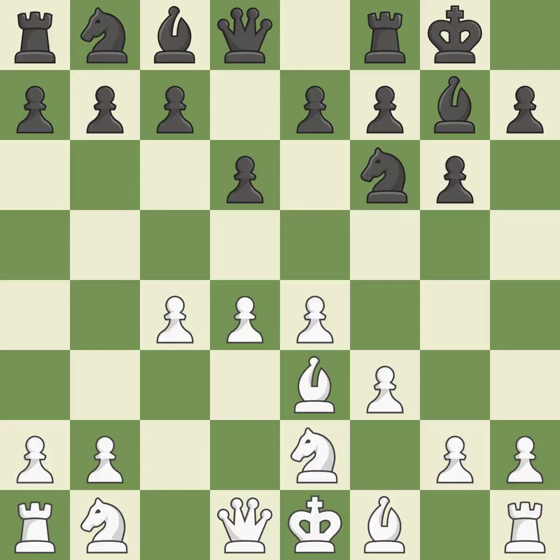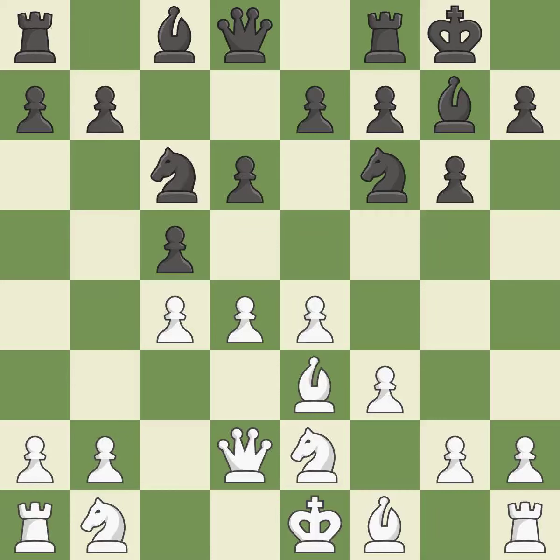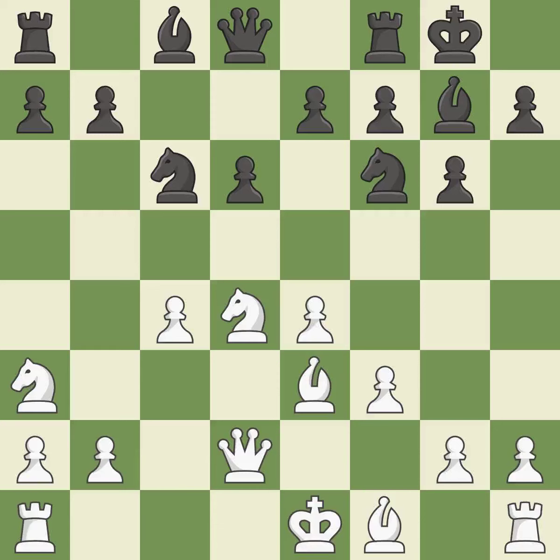Castling kingside tends to be safer because the king is further from the center. By growing a bishop from its initial square, this activates it — it is the final book move. This hits in the middle and prevents the opponent from gaining ground. By growing a queen from its beginning square, this activates the queen. This develops a knight from its starting square, activating it. Recaptures — it is ideal.